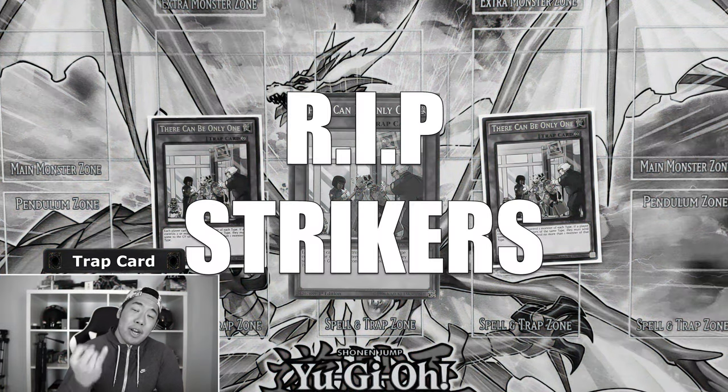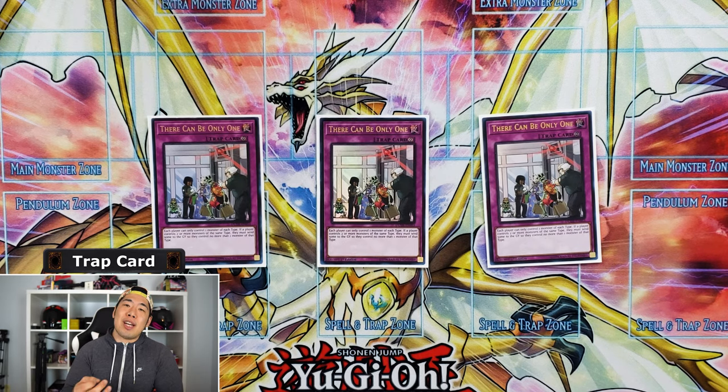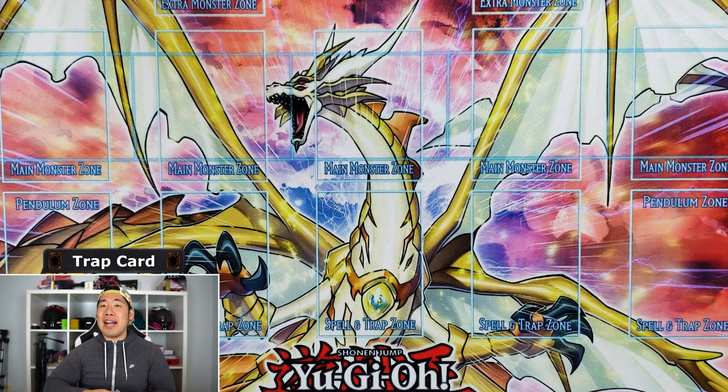We're running the floodgate There Can Be Only One. Salamangreats can't play with this on the field, Thunder Dragons can't play with it, and a lot of cyber archetypes locked into one specific typing are shut down. It's not as oppressive as Mystic Mine, but it wins games.